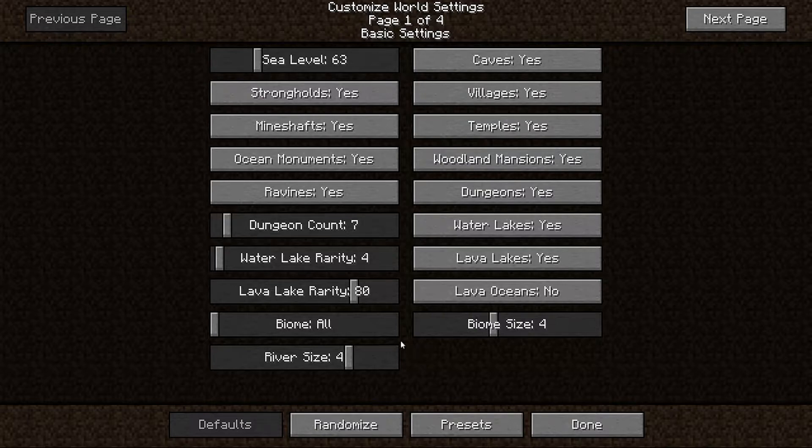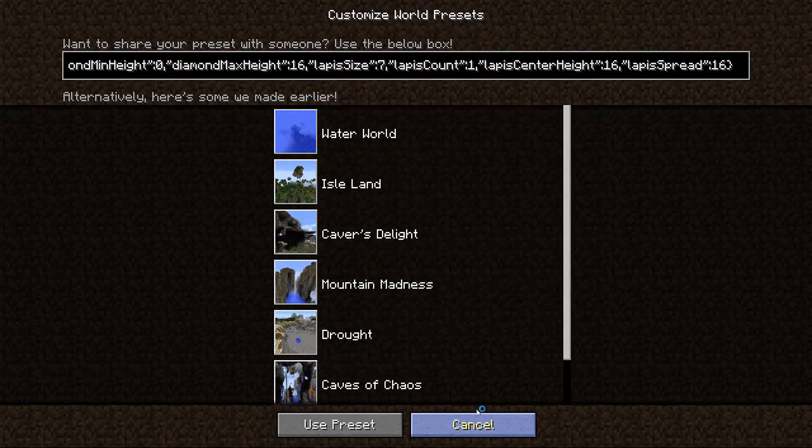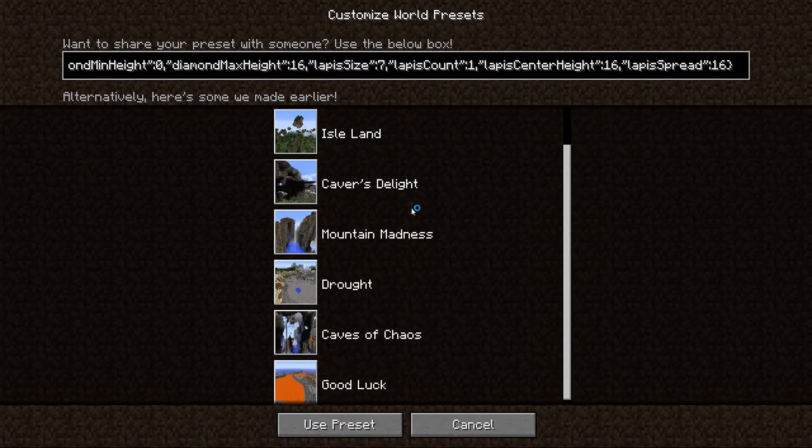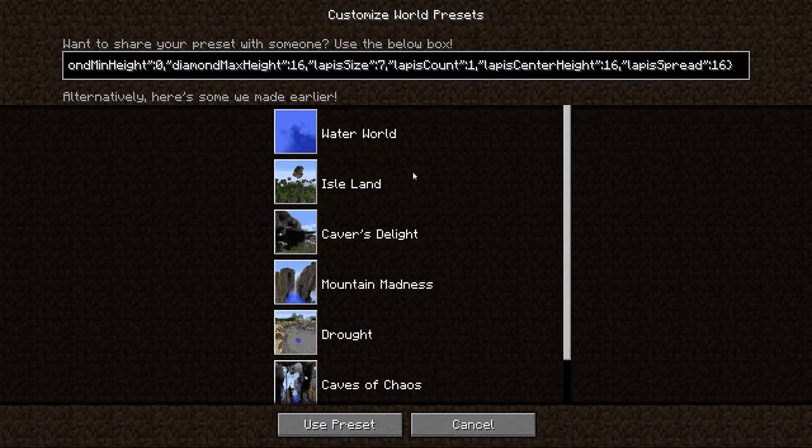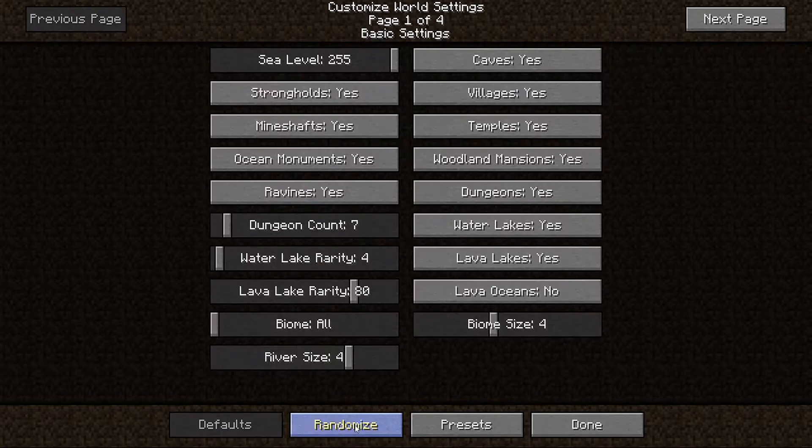Anyway, I started playing around with this — and this is vanilla Minecraft the way it's built, you can see the numbers. After a lot of trial and error I went down to Presets, and they actually have a bunch of different options. Where I ultimately started was the 'Water World' preset. Hit 'Use This Preset' and all the options get set for you.